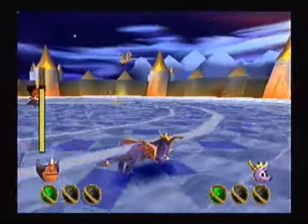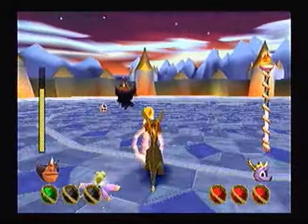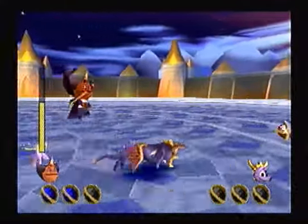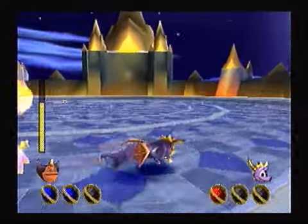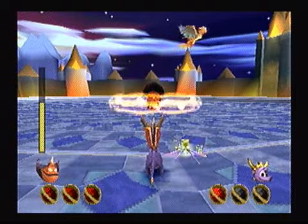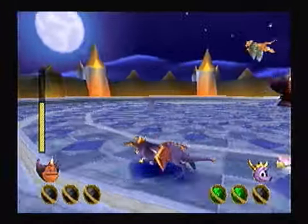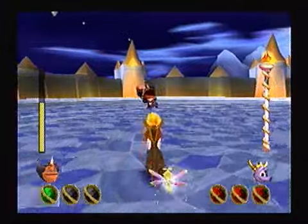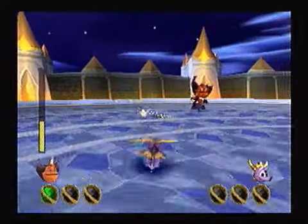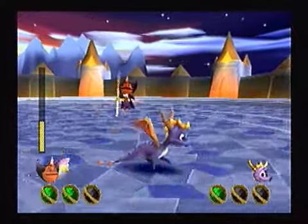If you want to keep Ripto from getting to an orb, you can use the charge or flame to knock him backwards. Red power-up energy gives you a super flame type power-up, and I missed that orb completely. I should point out, ladies and gentlemen, I have not even practiced this fight, so yeah, I'm probably going to take a few hits. And this boss fight is in three phases, so this is going to be a long one, depending on how I do. That last hit was for good measure, Ripto — you're not getting any more orbs if I have my way. And he just grabbed one.